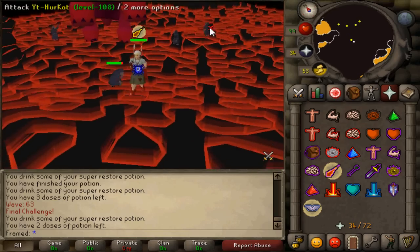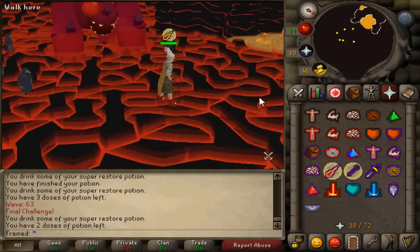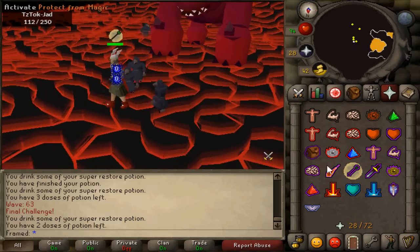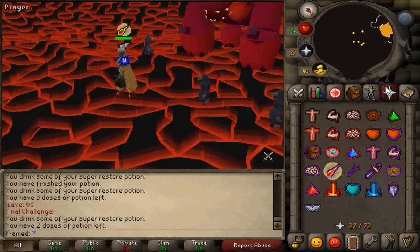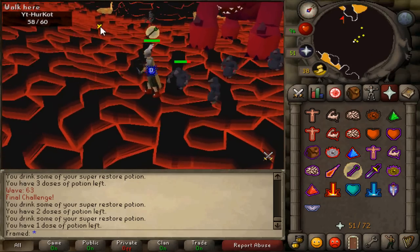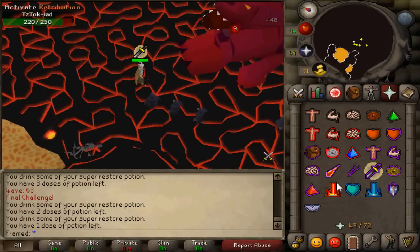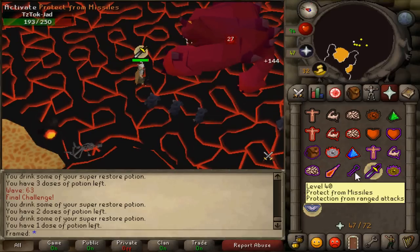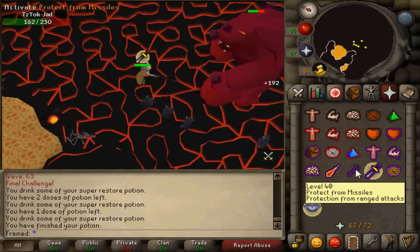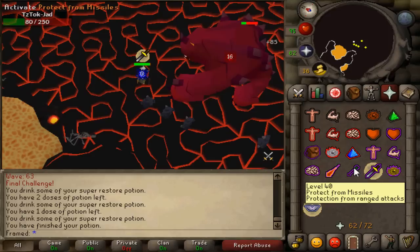When killing Jad, wait until he's in sight, let him hit you with something — say mage — then go up and attack him, and pray melee as soon as the mage attack is done. When you're in melee range, camp protect melee and wait for his animation. If he does the range animation, switch to protect range, wait until the attack hits you, then switch back to melee prayer. Just keep good timing and you should be fine. When healers spawn, hit them off one by one to pull aggro away from Jad so they stop healing him, then go back to killing Jad. It seems difficult at first but becomes easy to manage.